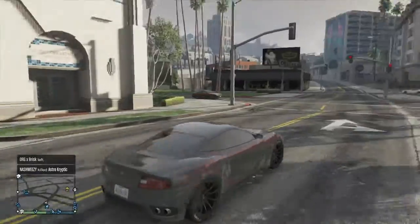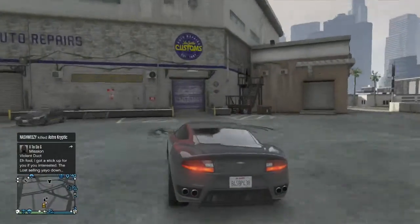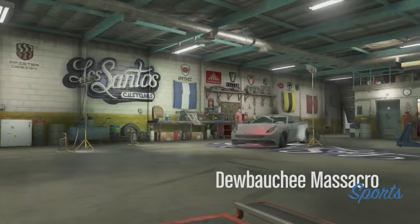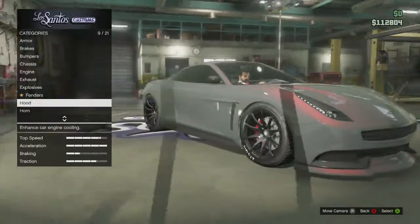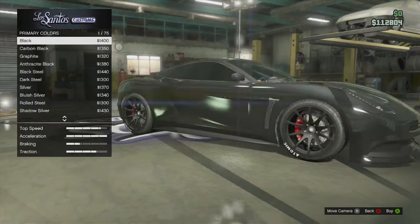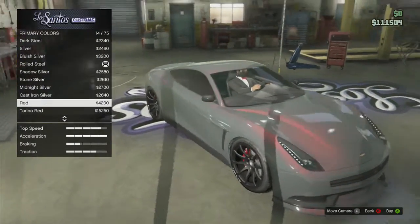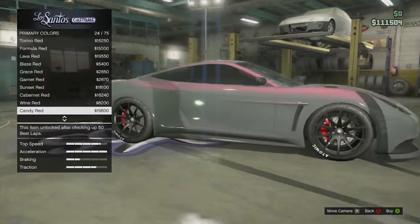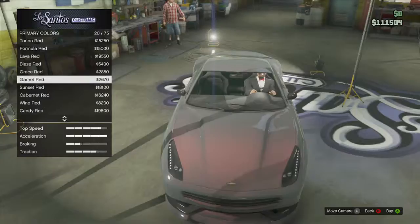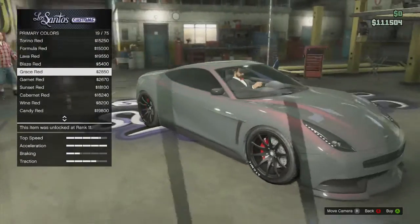It's basically kind of a silver with a red pearlescent, and I'm going to show you what the specifics are. For the color, you're going to want metallic dark steel, and then for the pearlescent, we're going to go down to the reds. And then you're going to want to get a... grace red.